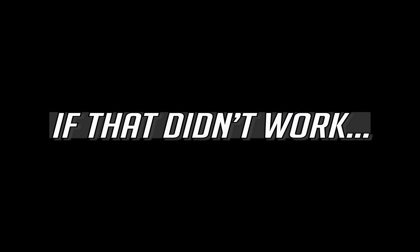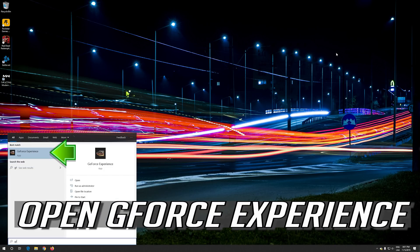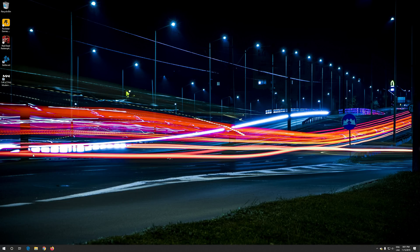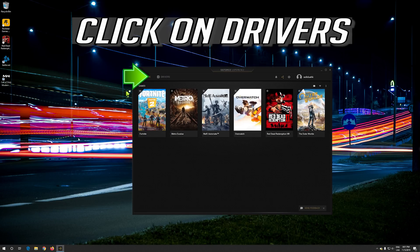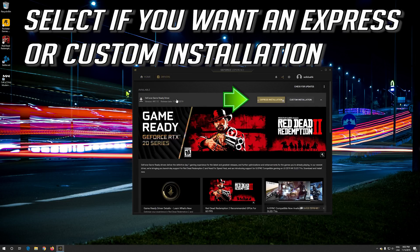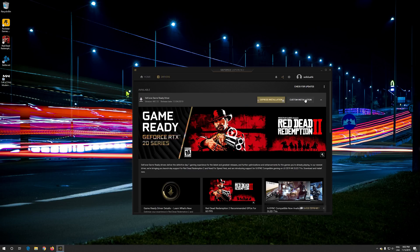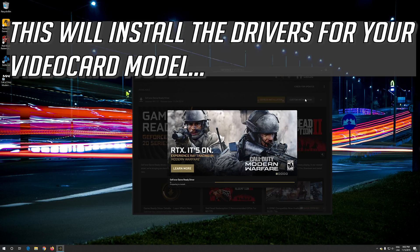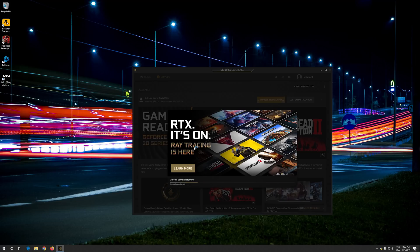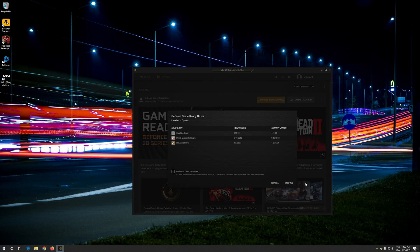Now launch your game. If that didn't work, open GeForce Experience. Click on Drivers. Select Express or Custom Installation. This will install the drivers for your video card model. Wait for the drivers to be installed, then restart after it finishes.